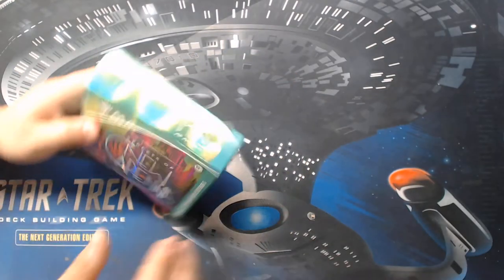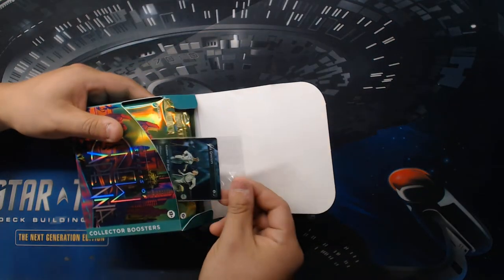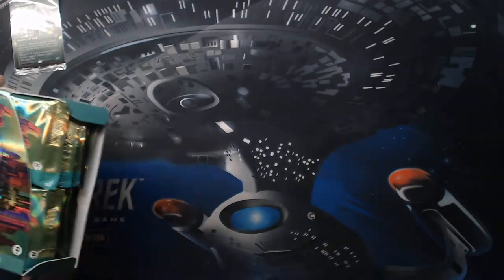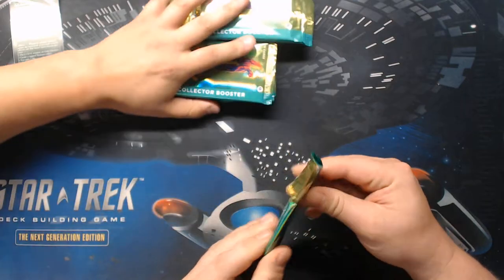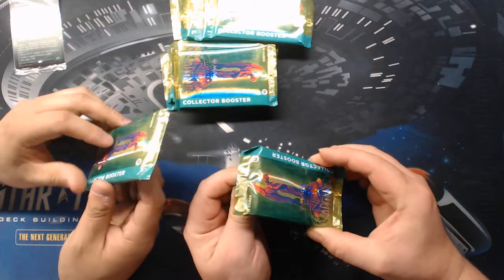These can also come with special inserts for your particular area. They come with box toppers, which is good to know. Let's go ahead and dig in. The foil on that pack is just gorgeous.